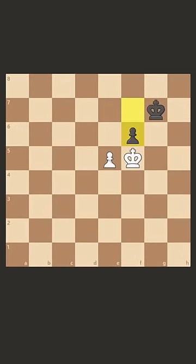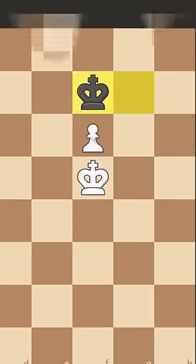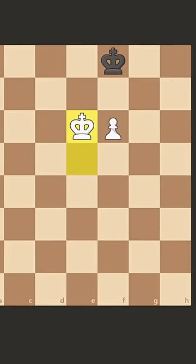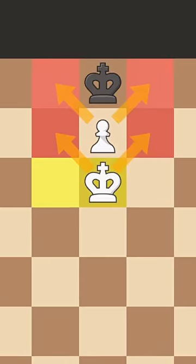Alright, so we first look at taking this pawn because we all do — it's a free pawn. But this is something everyone should know: after king to f7, this is a well-known draw. Because even though white can make their way slowly up the board, black will just stick behind the pawn, and this is going to be a draw by stalemate.